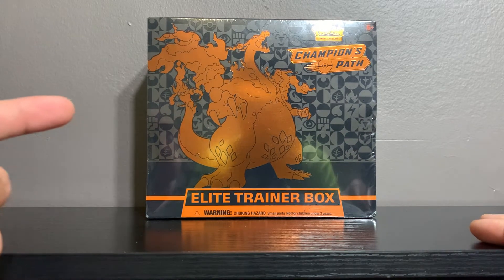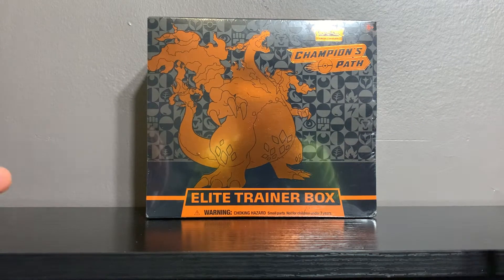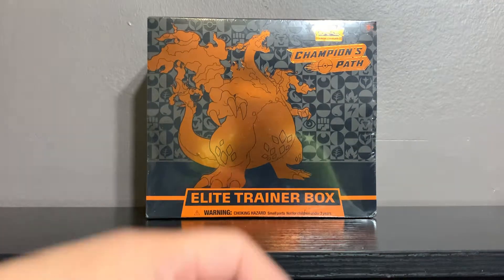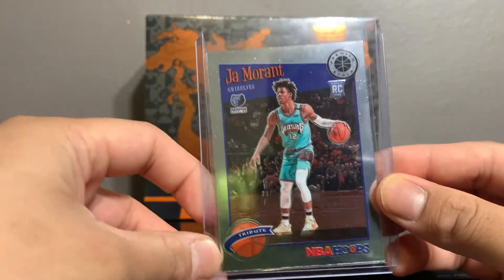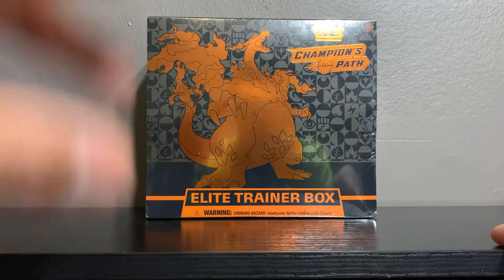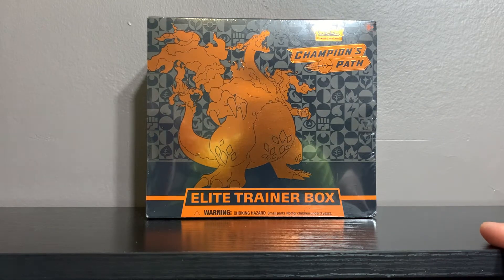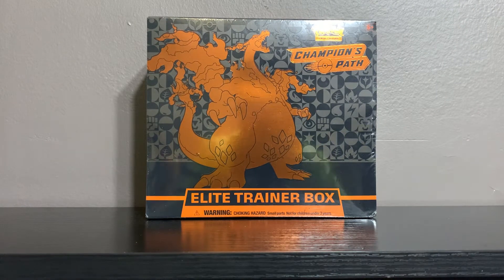I recently just made a second channel called Phantom Hoops where I'll be opening NBA cards — link is in the description below. We pulled some decent hits, one of them being a Ja Morant rookie card, not bad for my first ever pack opening. I'll be posting once or twice a week there, but enough basketball talk — this is a Pokémon channel.